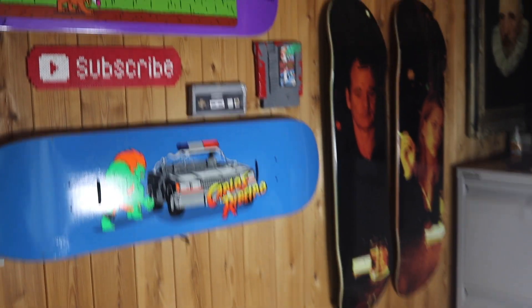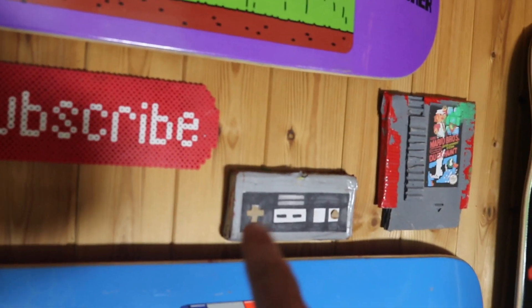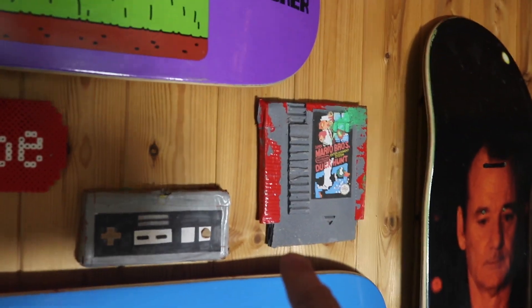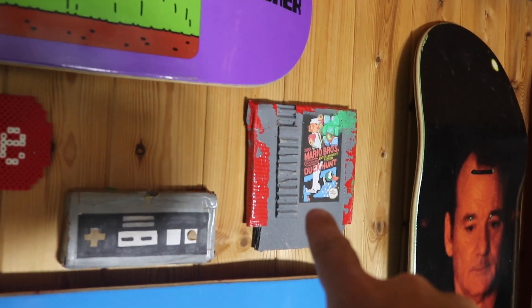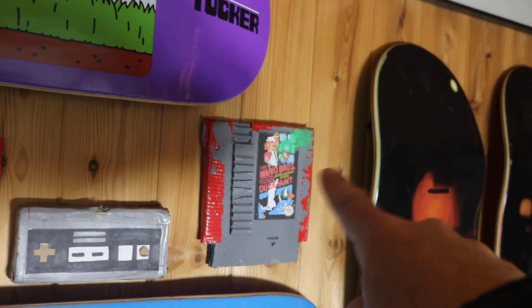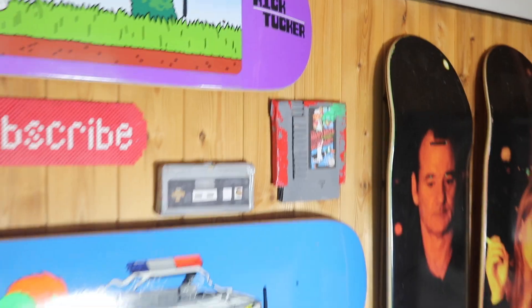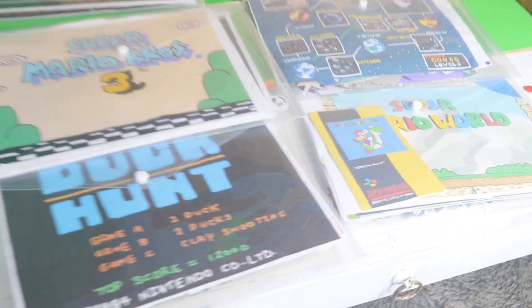I'm pretty pleased with it. I thought I'd also stick the cardboard controller — it's missing some bits but you know. And then also the Super Mario Bros Duck Hunt, which is also cardboard. The paint is flaking off and it's got paint on it already from some other projects, but it's too important to throw away. I'll stick these on the wall at some point.